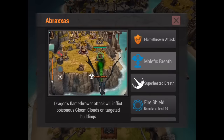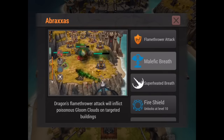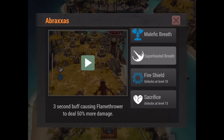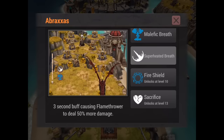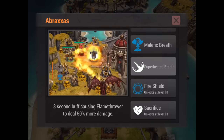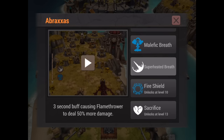You can just tap it and you can see it's got that green poison-looking thing coming out, like when your dragon is poisoned. Superheated Breath is actually pretty cool as well — we know this from Metain in the sapphire tier, the first mythic that was released. It actually increases your flamethrower by 50% for three seconds, so that's pretty good.